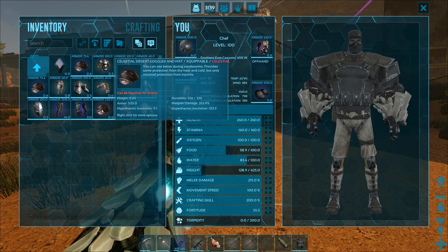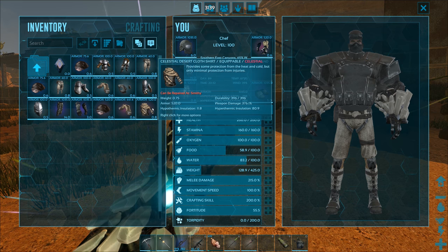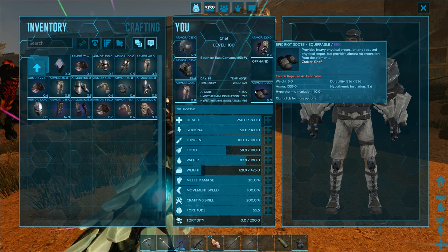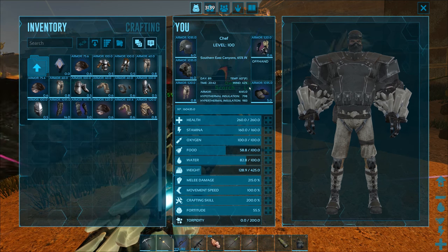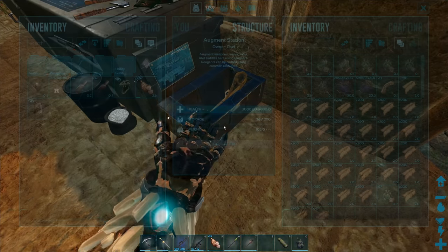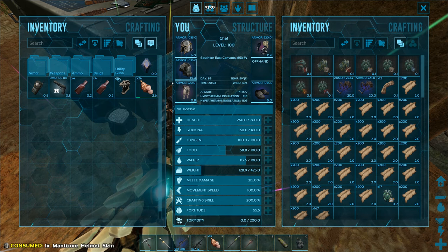I upgraded everything to celestial - the desert goggles and hat only get up to 103.3 hyperthermic insulation, 72.6 on the boots and 80.9 on the shirt. That's why I chose pants and gloves as desert cloth since they have better hyperthermic insulation, and I made everything else epic level riot gear. I improved everything at the augmentation station to the highest armor rating and hyperthermic insulation. The riot gear only got about one upgrade of hyperthermic insulation at the augmentation station.